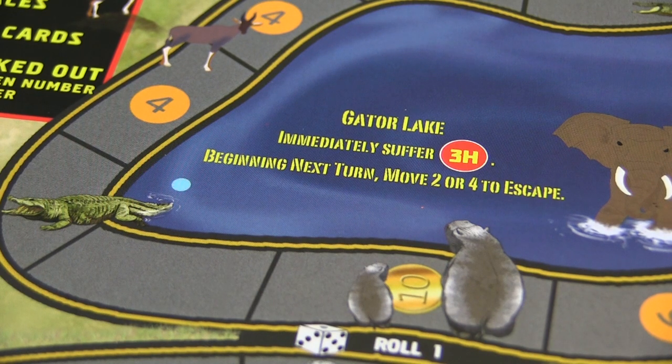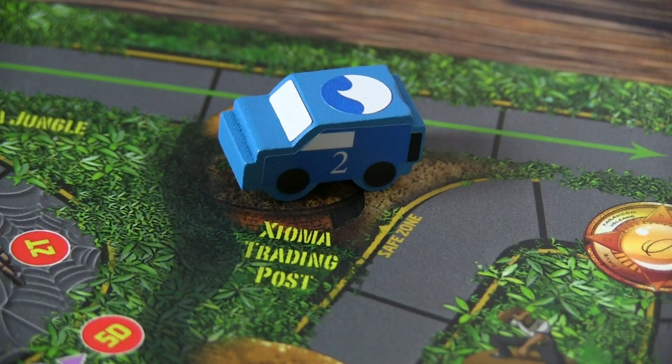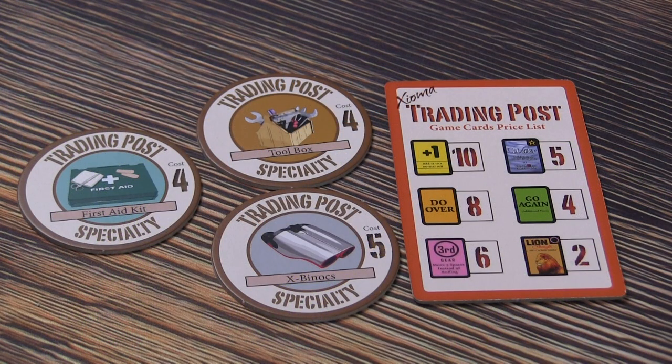Another thing you're going to be acquiring on this board as you move across it is gold or money. You want to get as much as possible so that when you get to the trading post, you can spend it on getting more cards and special items. There are definitely rules for acquiring those. It's interesting because there are tons of different things going on in this game, so how you approach those different areas and use your cards to land on the specific spots that you want is really helpful.